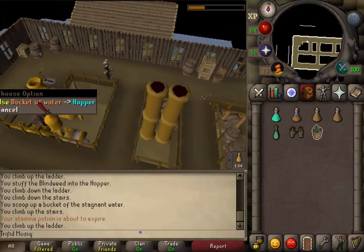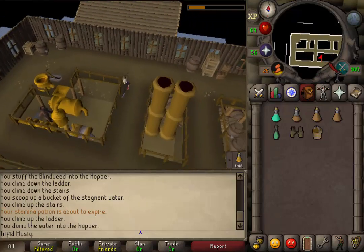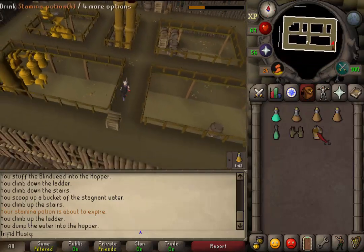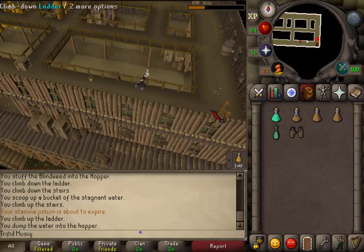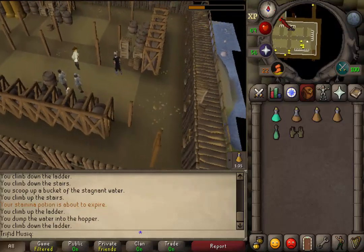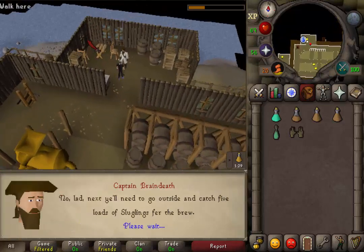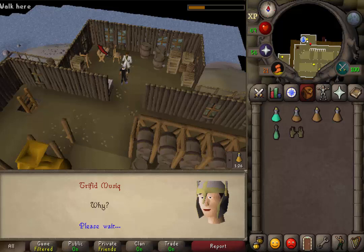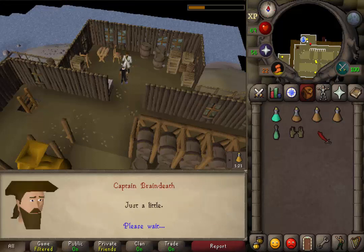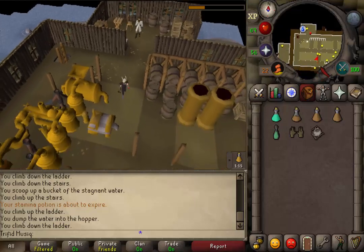Use the bucket of water on the hopper which is next to the lever, and go back to the captain so he will give us our next task. You don't need your bucket anymore — you may drop it. Skip through the dialogue and he should give you a fishbowl and a net.